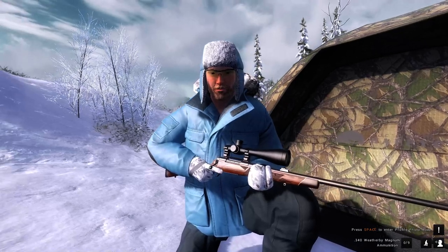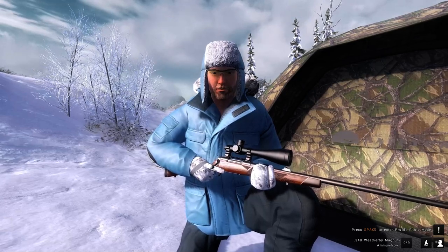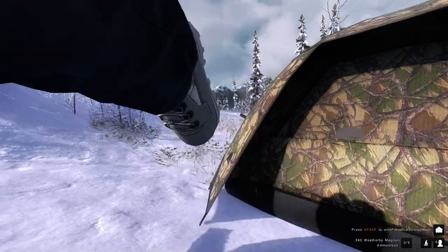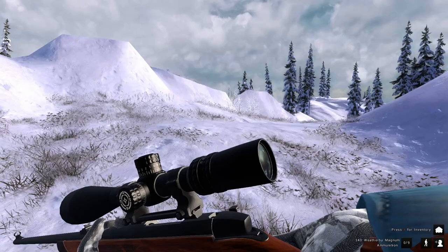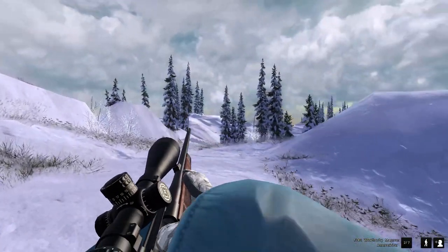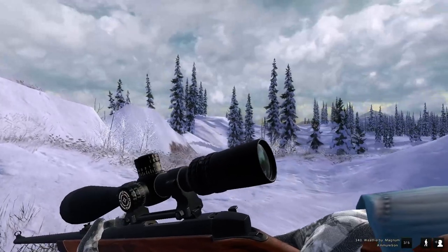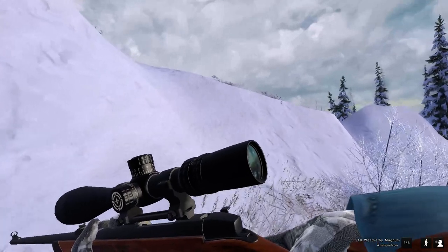Hello and welcome back to The Hunter Classic. We're on White Rhyme Ridge today and we're going to try to get us a polar bear. We tried yesterday and we got off onto a fox hunt. Let's get this 340 Weather Mag loaded up. Just so I don't get off on another wild goose chase for Arctic fox, I'm not even bringing the fox equipment.